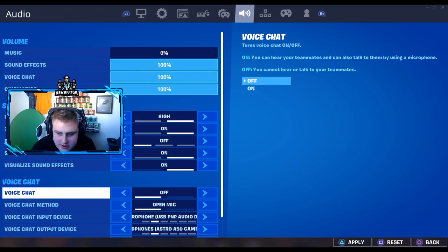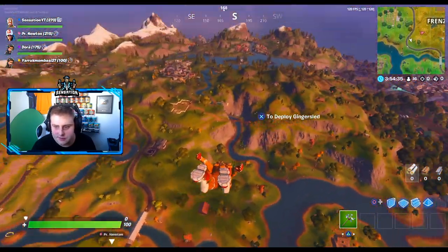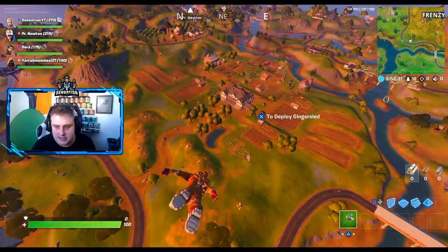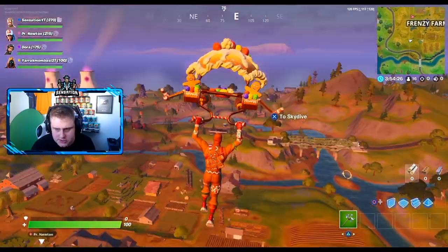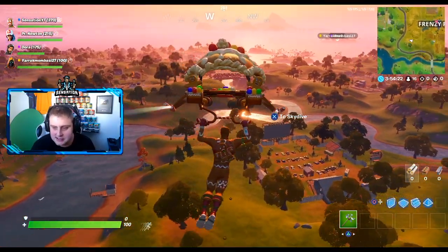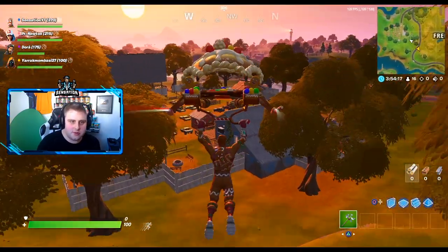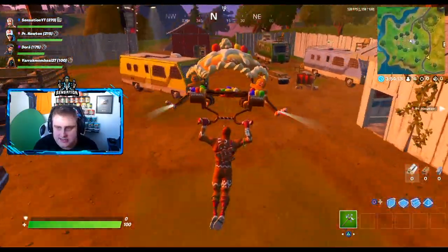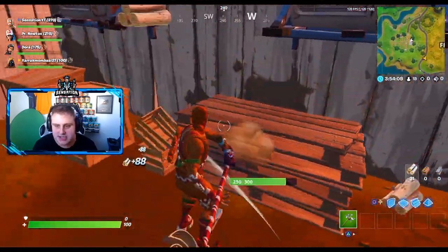Right, where are we going to go to do this side grade? I would say straight down to here - that seems to be where everyone is doing it in the video. Let's go over to Risky, that'll do, because I'm pretty sure there's one in Risky. We're going to find one of them machines. We also need to find an AR - I'm pretty sure there's an AR. Right, so there's a machine here.